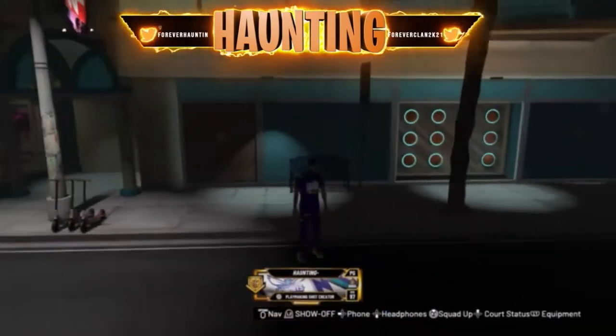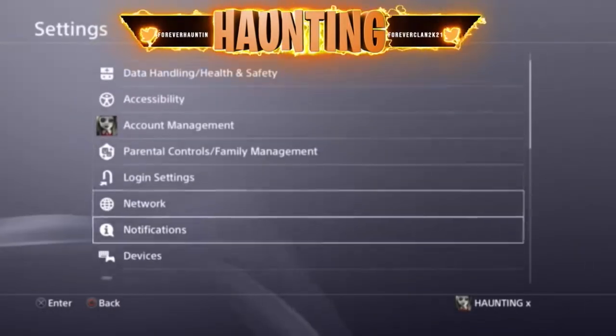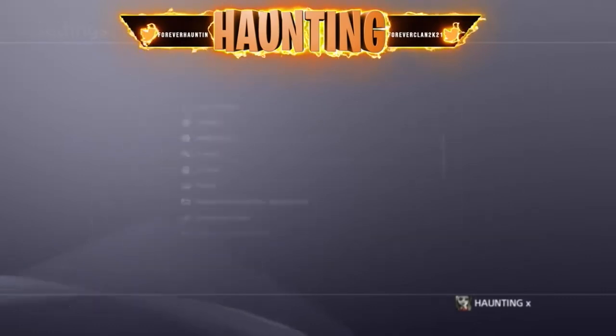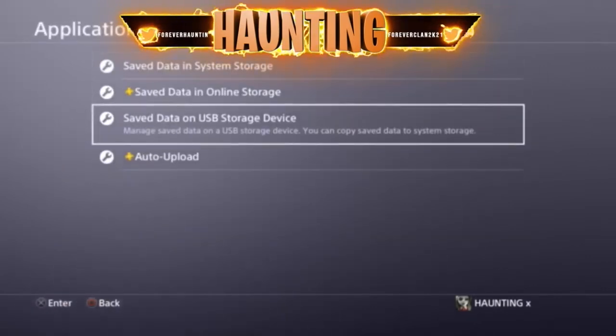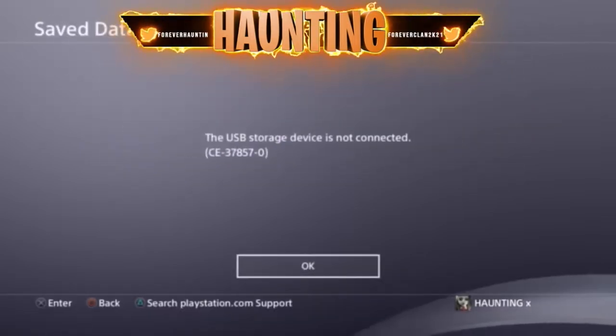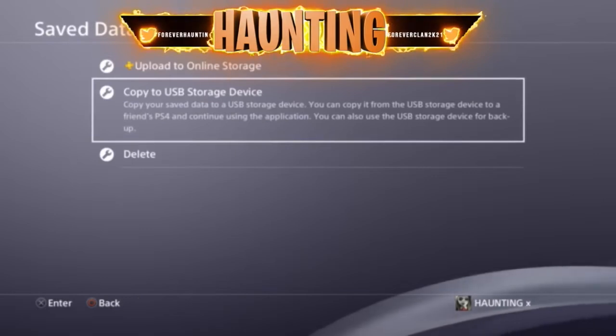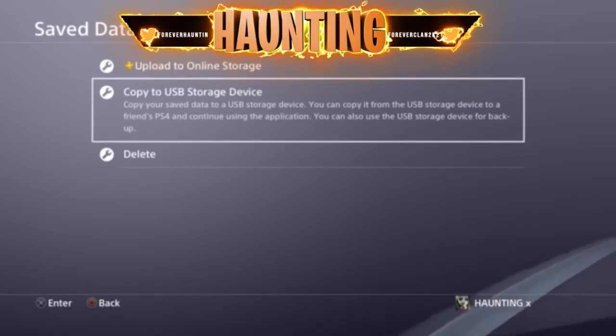First thing you're going to want to do is find the file in the description that you want to use, then go load into 2K. Once you load into 2K, go to your settings, go to Application Save Data Management. You're going to want to click Save Data in System Storage, and then you're going to want to click Copy to USB Storage Device. After that, you're just going to want to copy over your user data.